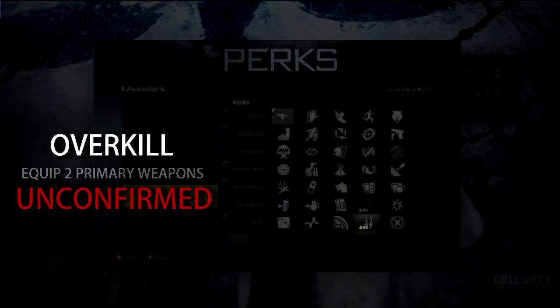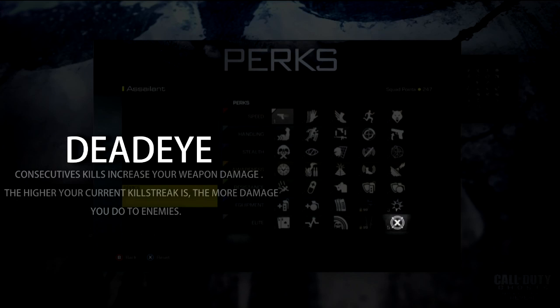Overkill — allows you to equip two primary weapons — still unconfirmed. Deadeye — consecutive kills increase your weapon damage, and the higher your current kill streak, the more damage you do to enemies. This is going to be very powerful and I can't wait to see it in action.